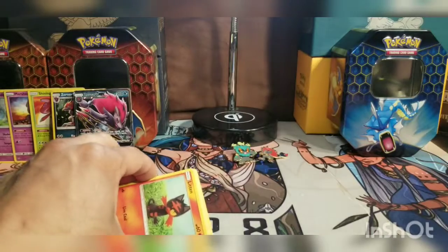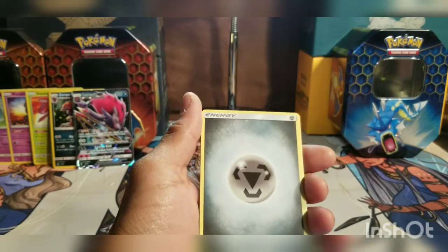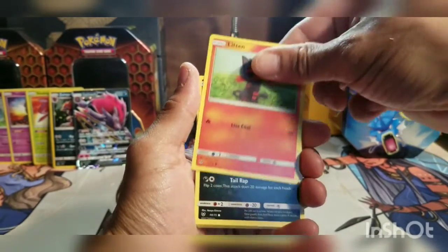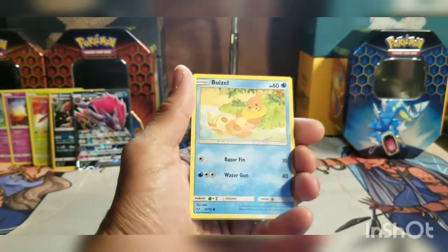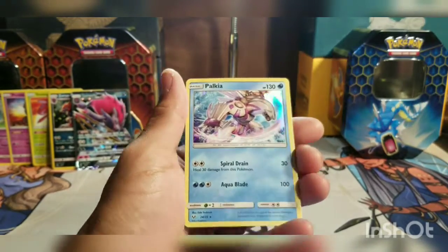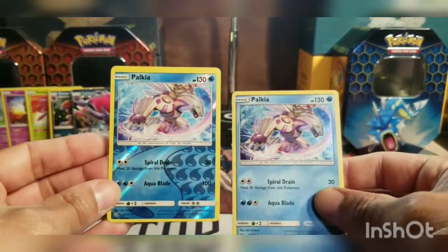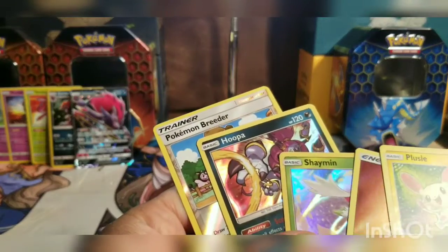Four-piece and a biscuit — let's see if we can get some last pack magic. Steel Energy, Switch, Carvanha, Electrode, Litten, Purloin, Purloin, Voltorb, Golett, Blitzle, Spiritomb uncommon... and the last pack gives us another foil Palkia. Got the reverse as well as the regular rare — a very odd box.